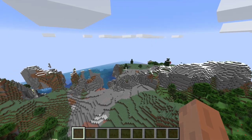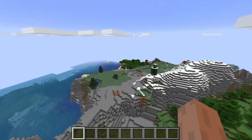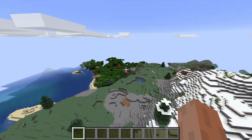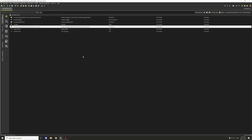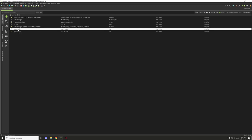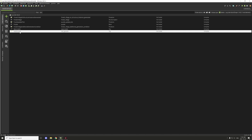So let's go into MCreator and take a look at that, then we'll hop back in game after we make some changes. There are a couple of different procedures we have here. We need to take a look at the tags. There's 'spawnable' and 'not_ground'.